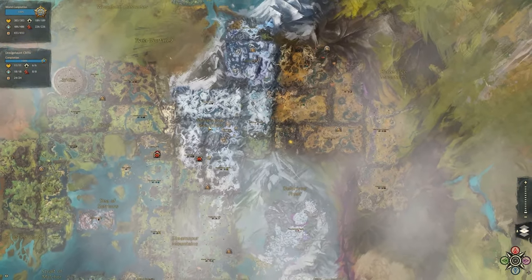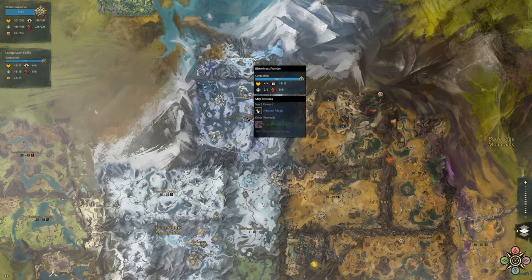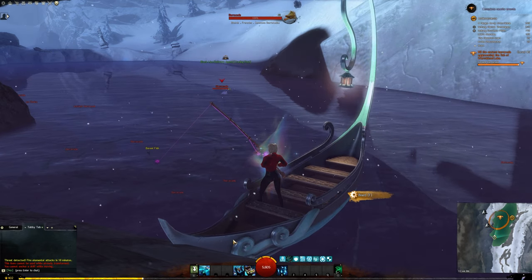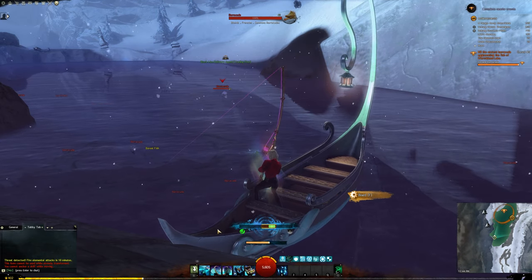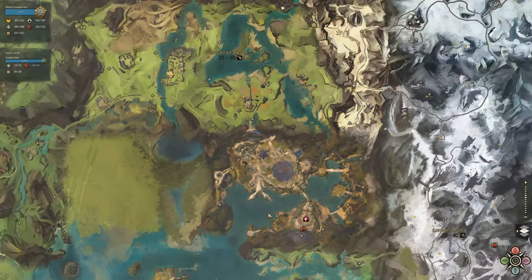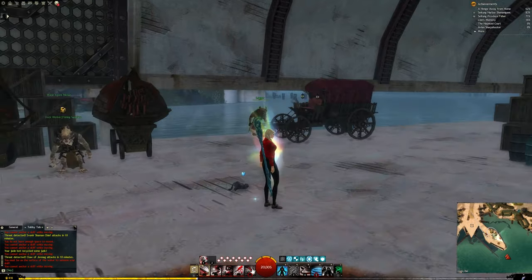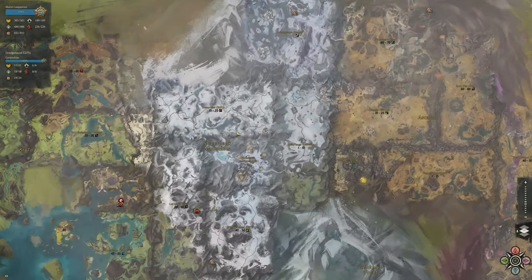Let's get started. For our first fish we'll be catching the Halibut, found in the Shiverpeak Mountains maps such as Frost Gorge Sound, Bitterfrost Frontier, Dredgehaunt Cliffs, and Thunderhead Peaks. It has a recommended fishing power of 450 in Boreal fishing holes, uses Shrimpling bait, and you can fish it any time day or night. For Shrimpling bait, you can find it from fishing merchants in Cantha or in Lion's Arch — take the Sanctum Harbor waypoint and head to my personal marker where there's a merchant for fishing supplies.